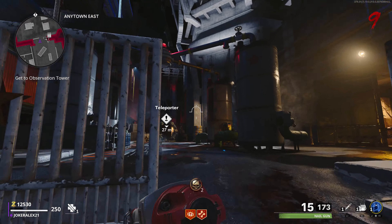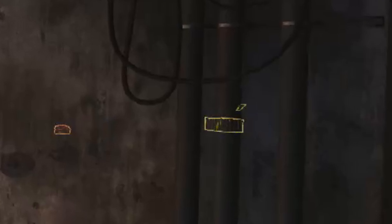You now need to go and find four parts located in this town area. These parts are always located in the same buildings every single game, but their spawns do differ in locations within these buildings. This is where Death Perception will come in handy and actually be very helpful for finding these parts, as you will be able to see them highlighted through the walls.